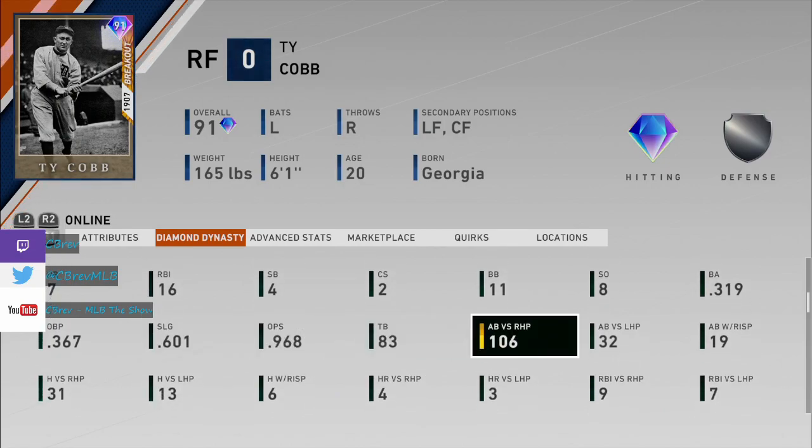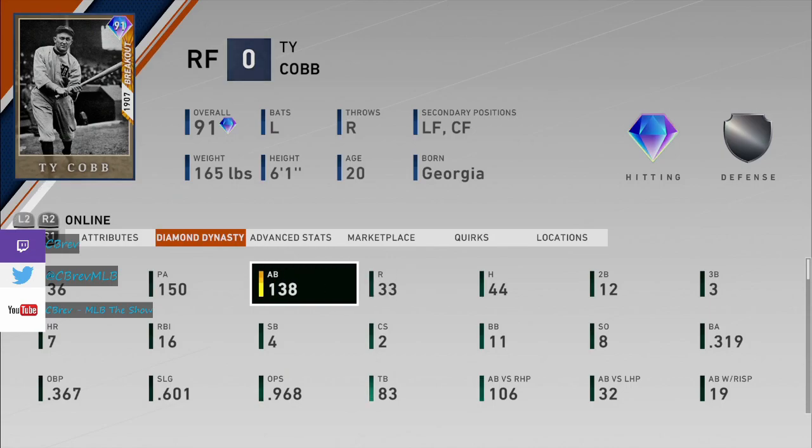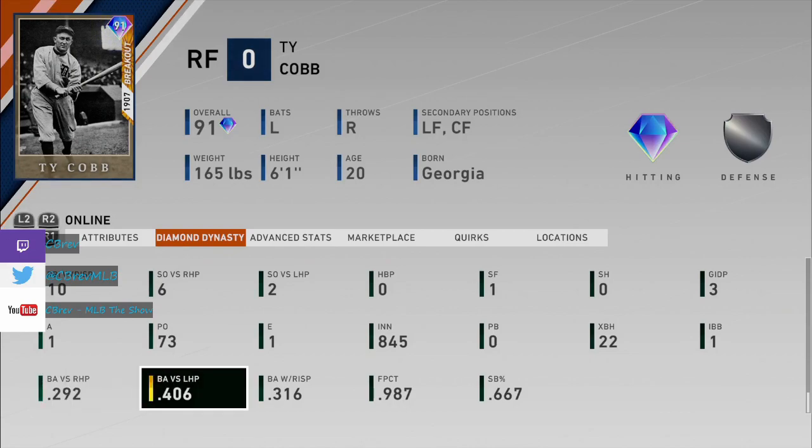I faced an insane amount of right-handed pitching, which is kind of weird and kind of sucks for him because he has minor reverse splits. Those were my stats with him, and you can see the reverse splits playing out — 292 versus right, 406 versus left.